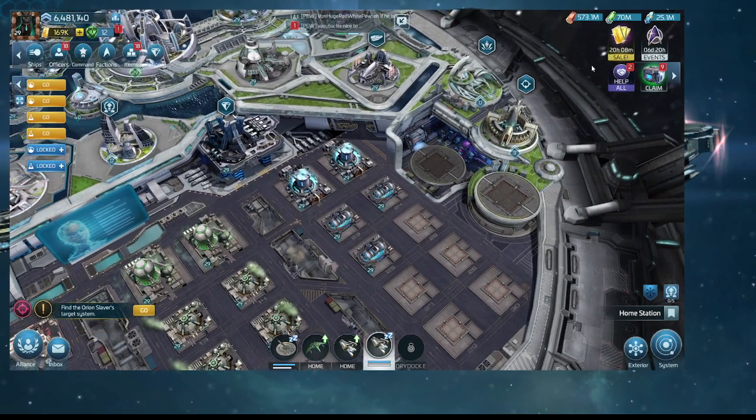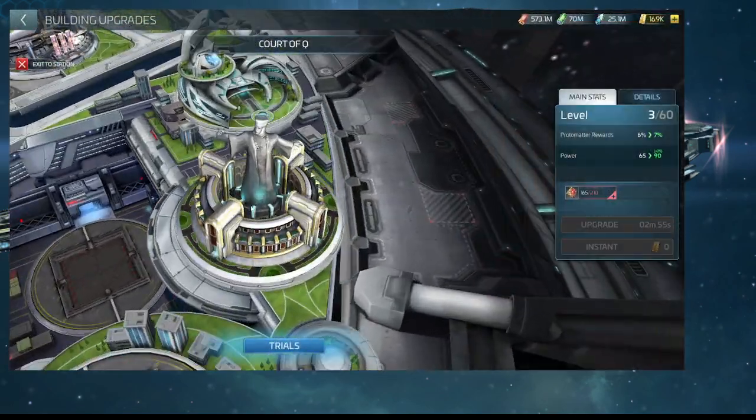Hi! Queen Sweetie here. So I had to start and build this building, Court of Queue. It's right beside your artifact building in the back.